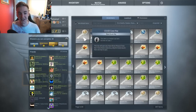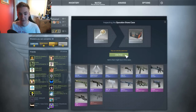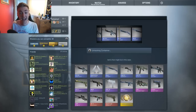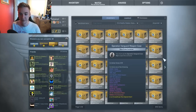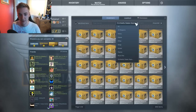65 keys, 65 cases, let's go. First one — Operation Bravo case. I saw a stat track fire serpent fly by — I literally saw a stat track! That would have been amazing. But no, it's a Nova Tempest — fairly standard start here.